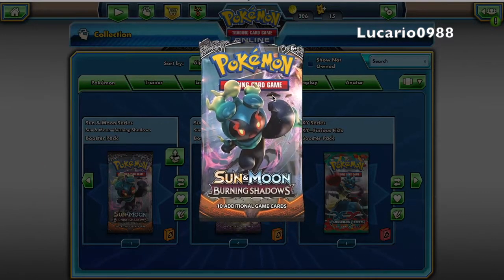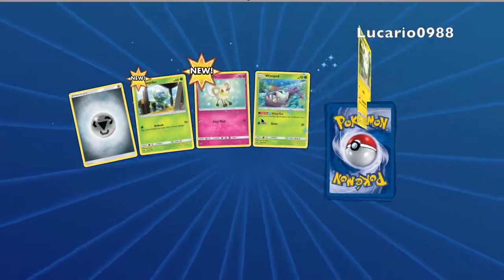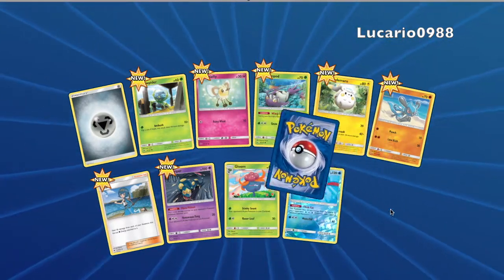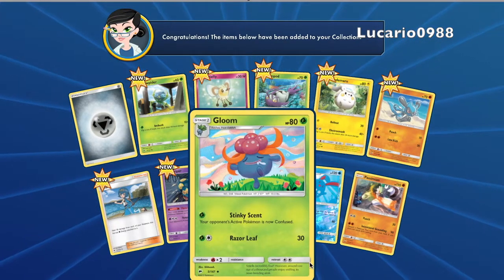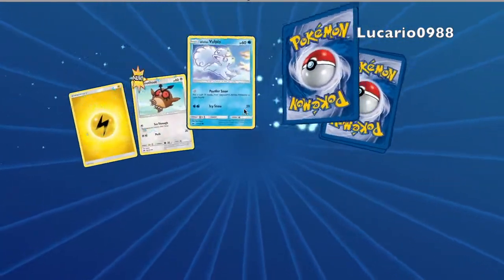Anyway guys, we're going to be opening these packs and we're going to open this Marshadow one first. Let's see what we got — nice, all good cards! I got two good cards: we got a reverse foil and we got this Vaporeon with Lucario in the back, so that's pretty awesome. I'm pretty happy about that.